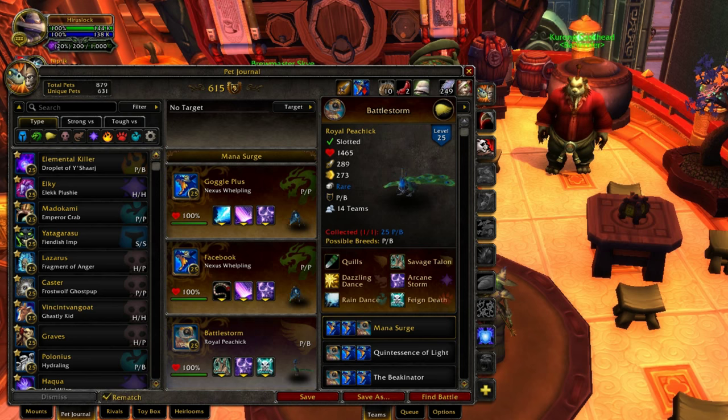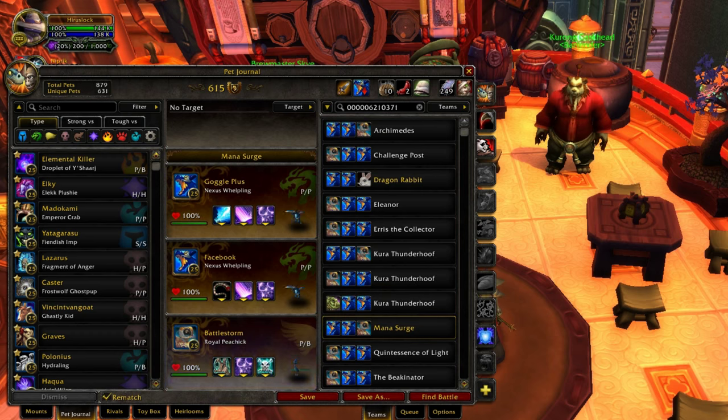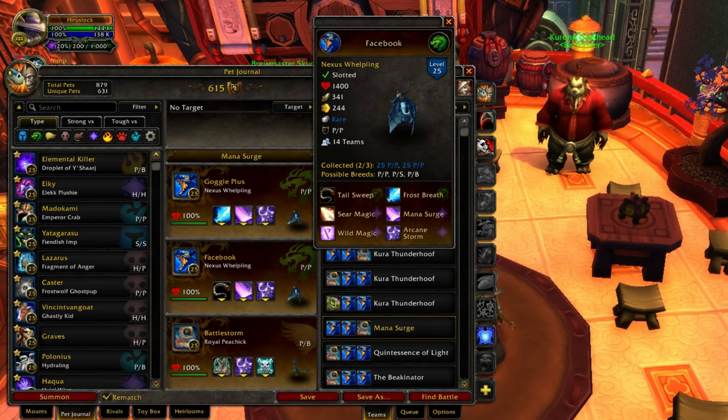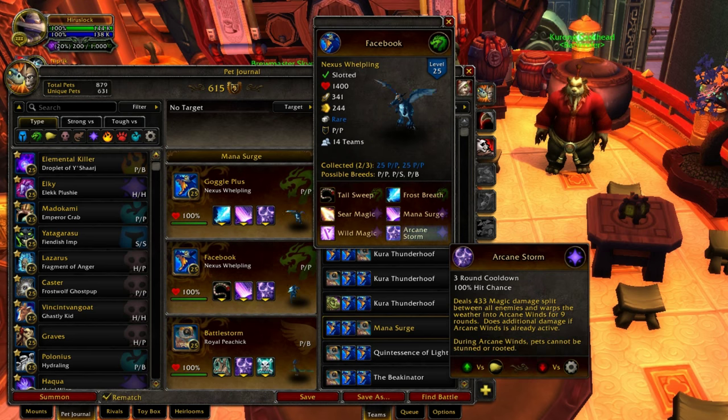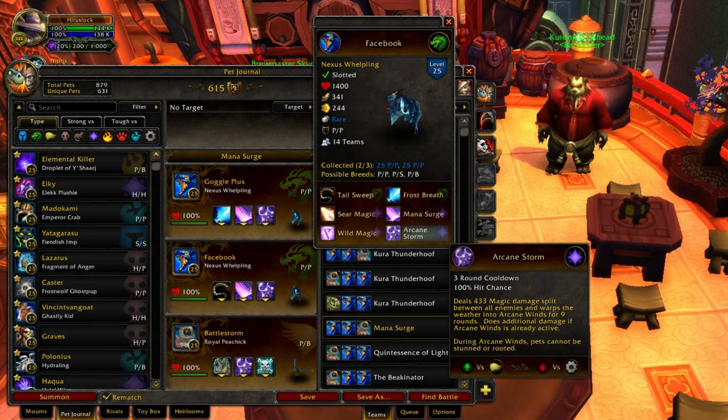I'll also have a Royal Peacock in here just for fun. I can sometimes throw it out first with Arcane Storm and then feign death into one of my Welplings. I should probably talk about what the Welplings actually does. It has this ability called Mana Surge. Mana Surge deals a ton of damage every turn for three turns. It locks into the move like Stampede, except it does a crap ton of damage and additional damage if the weather is Arcane Storm, which he can put out.